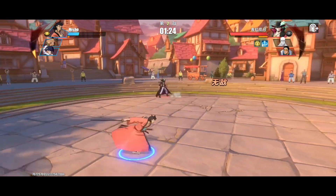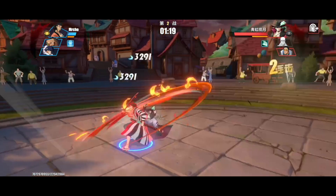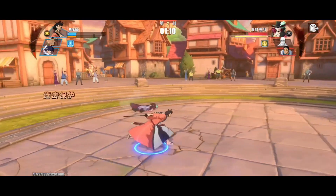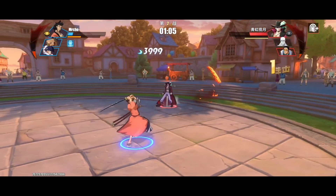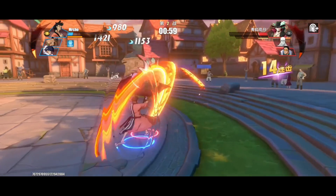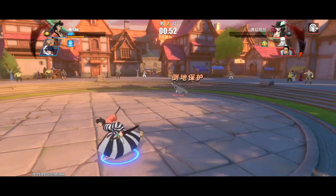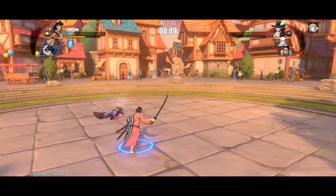Up against another swordsman — Mihawk. Second skill, I was trying to dodge right there. Nice Marco skill right there, connected real good with the special. Basic attacks, avoided the Rayleigh skill — you can avoid a lot of partner skills with that red armor. Another special — look at this damage, Mihawk did not even touch him. Second skill, nice dodge.